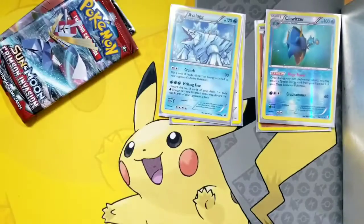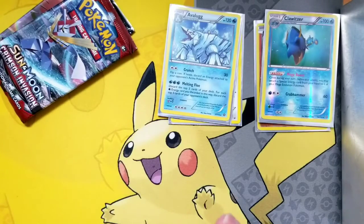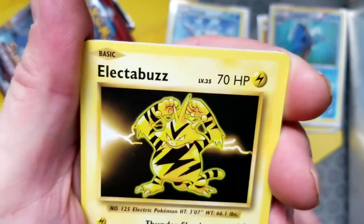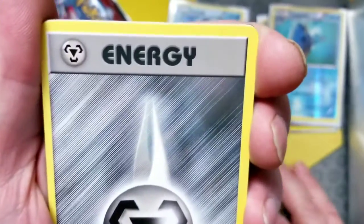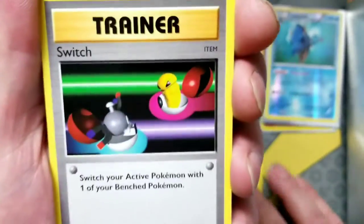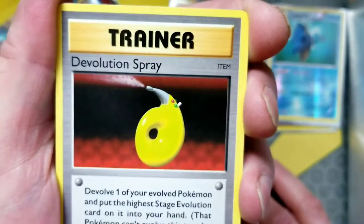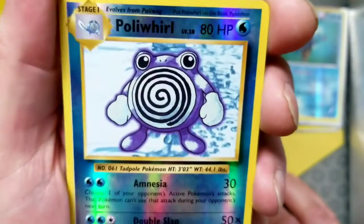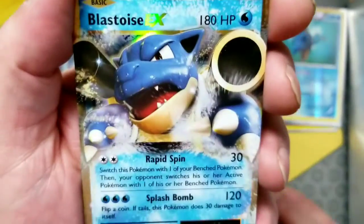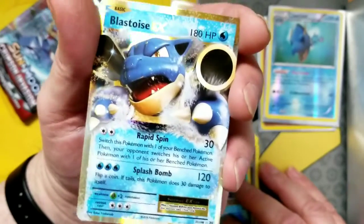Now we'll be hitting the Evolutions pack. Here's a cold card for ya. We got a Weedle, we've got an Electabuzz, we've got a Drowzee. Metal energy, we've got a Switch, we've got a Magmar, we got Potion. We've got a reverse Poliwirl uncommon, and the rare is — oh yes — a Blastoise ex holo rare! Alrighty, that's what I'm talking about, what a pull this one is!